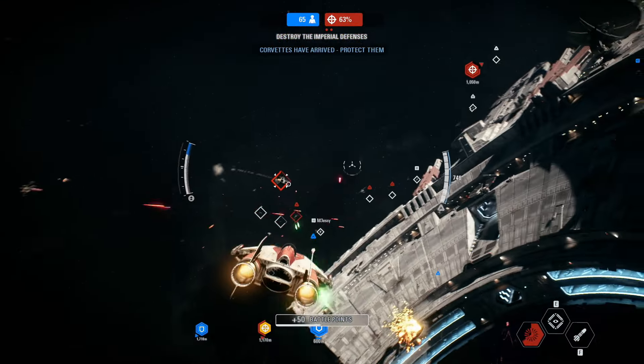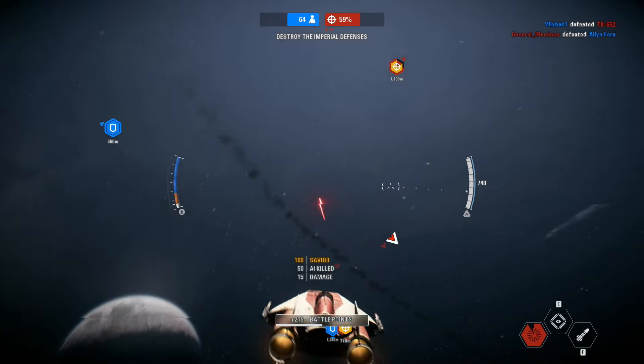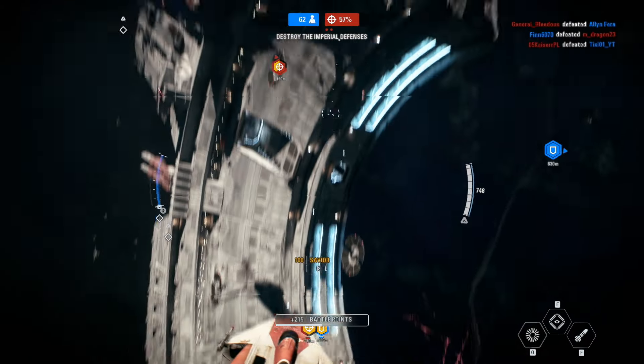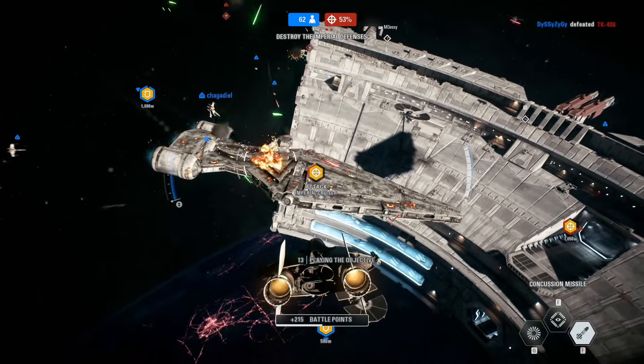The reserves have arrived. Our blockade runners are here. Keep the Imperials off them and they will deal out serious damage. We'll never get through while those Imperial cruisers are still there.